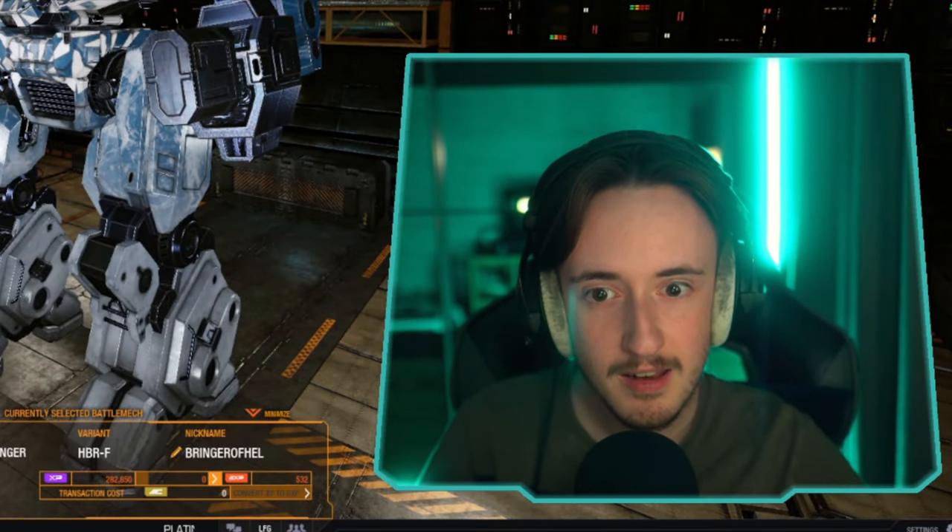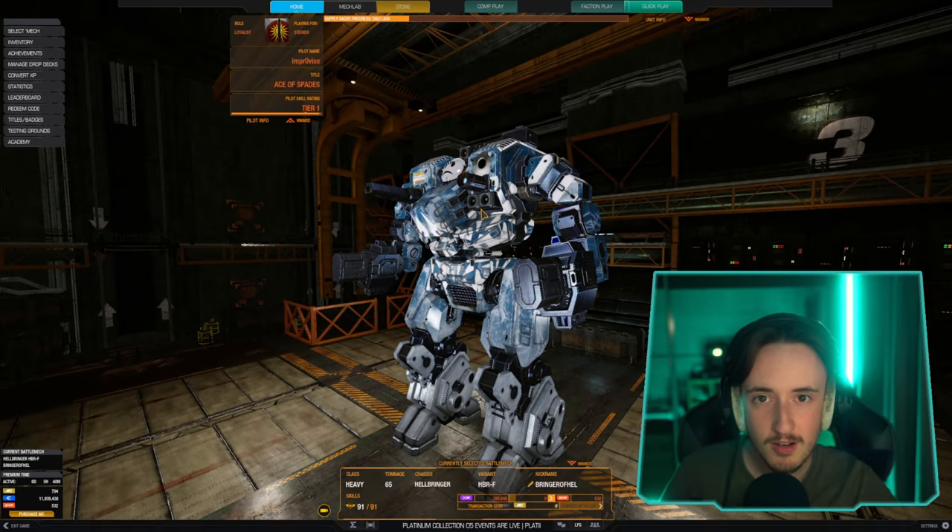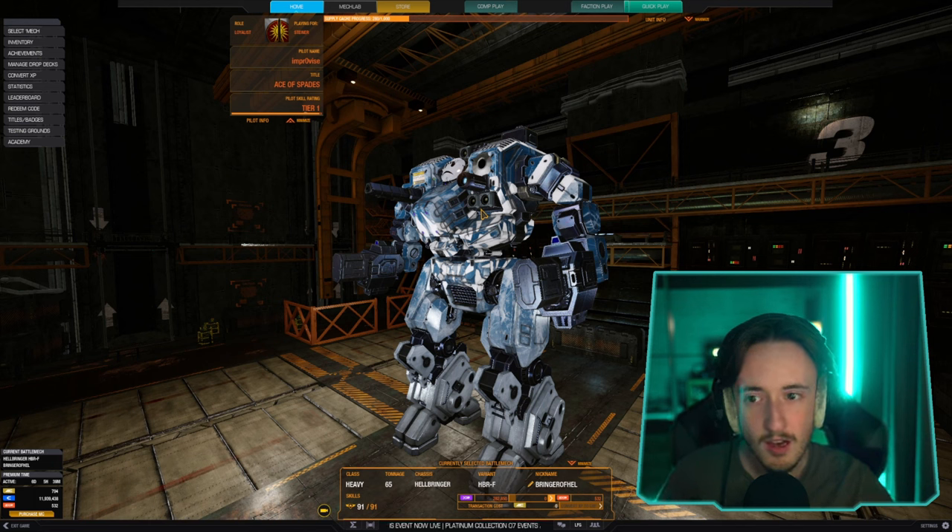Hello everybody, so today we are playing the Hellbringer, the F variant. We're going to be using kind of an unconventional build. Usually with Hellbringers, they always have just laser vomit — maybe two heavy large lasers and then four or five medium lasers. That's like the usual build for this mech.